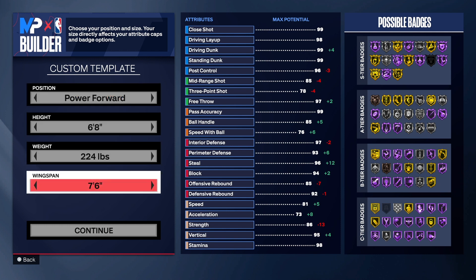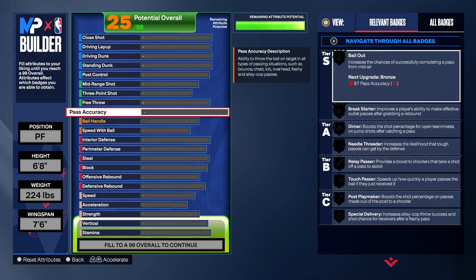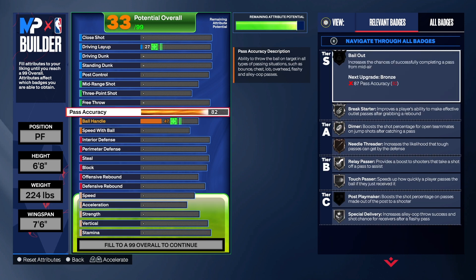The build is at the power forward position: six foot eight height, 224 pounds weight, 76 wingspan. With this build we really want to focus on playmaking — you are a playmaker at the power forward position. For the pass accuracy on this build I took that all the way up to 84, playing around in the builder for a while to get it there.